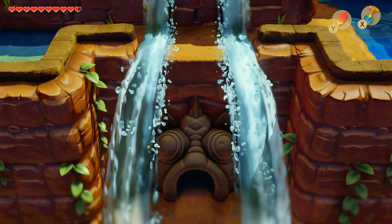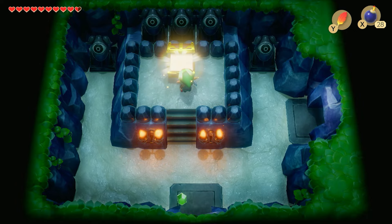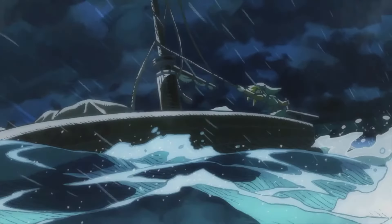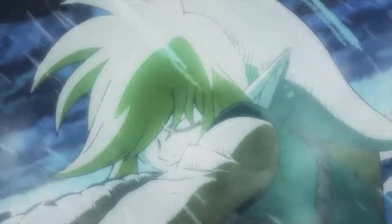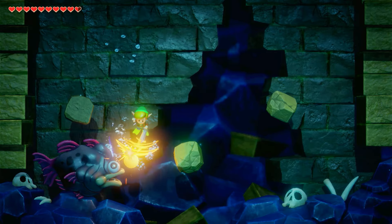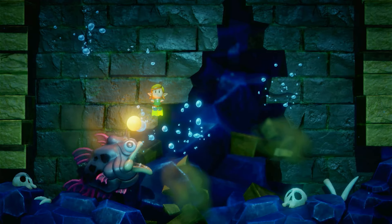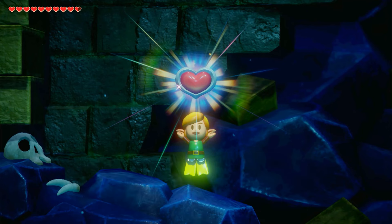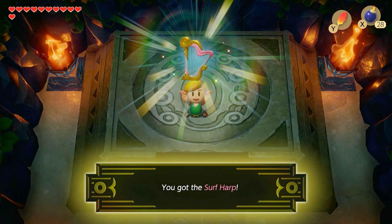I parted the waterfall to access the fishing dungeon. Inside I would find the flippers, allowing Link to swim — which I believe he should have had this entire time, because he sailed to the island and he didn't know how to swim. The flippers would allow me to take on the boss, Anglerfish. After defeating it, I would get the next heart container and start the next row of hearts, as well as the Surf Harp.